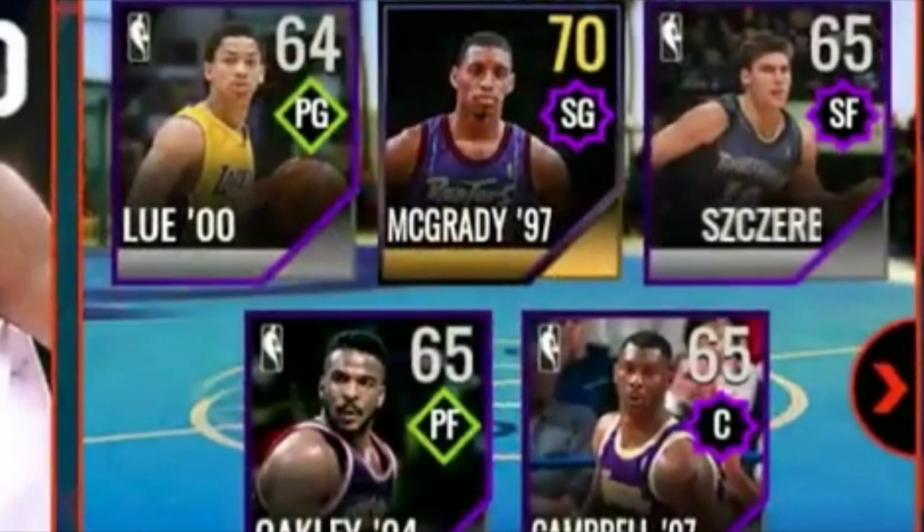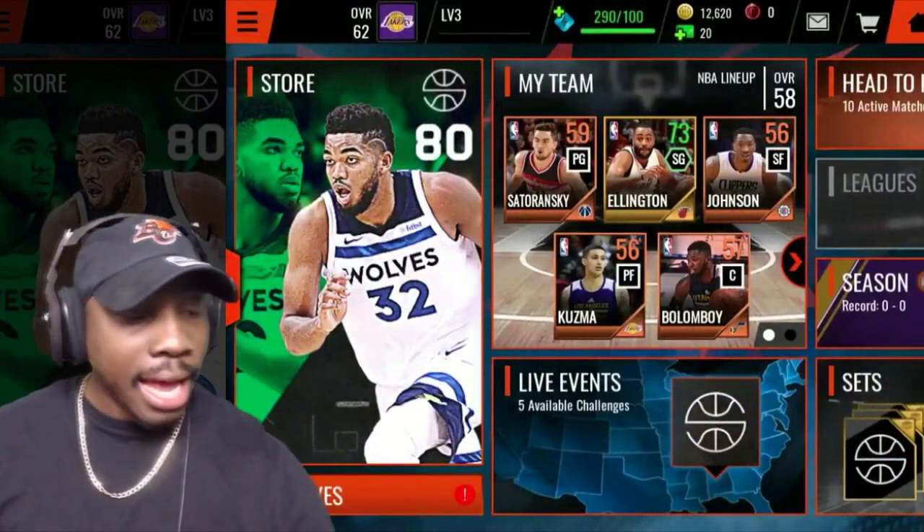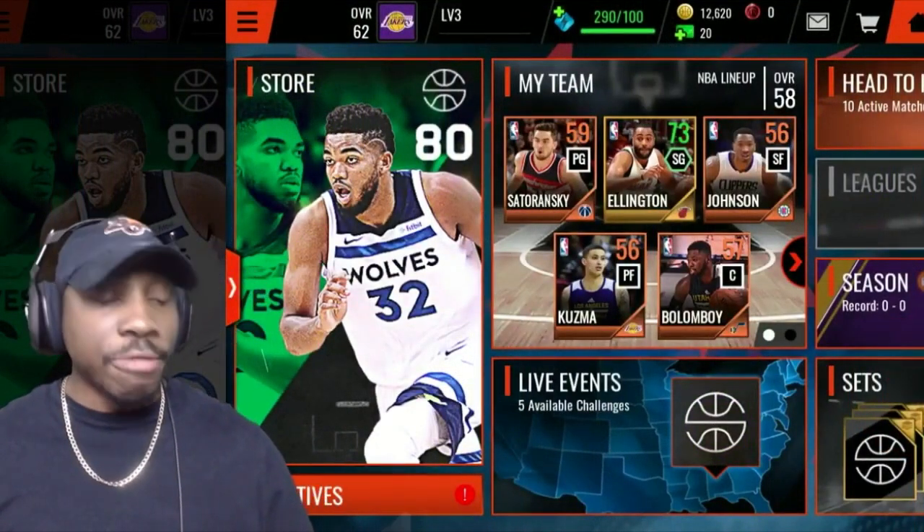Over here they have Tracy McGrady, and he has a new logo — it's like never before seen. It's like a mixture of the shooting logo and the two-way. It's like a sideways-turned diamond square type of thing, kind of in between green and yellow, a yellowish green, along with Tyronn Lue and Charles Oakley. That is pretty dope. I kind of don't like the card art, but it's cool. New card art, new home screen, new play styles — it's looking like a couple of things are new.